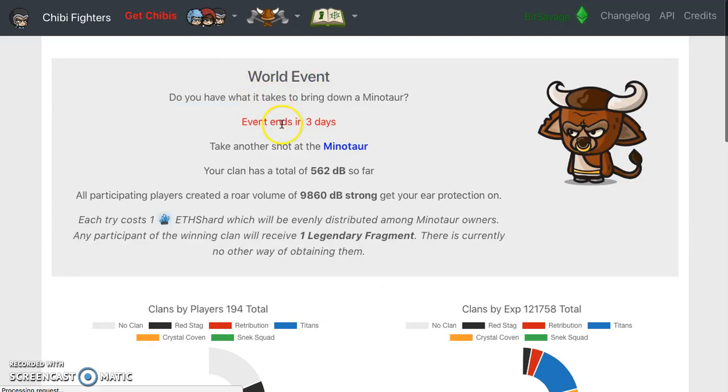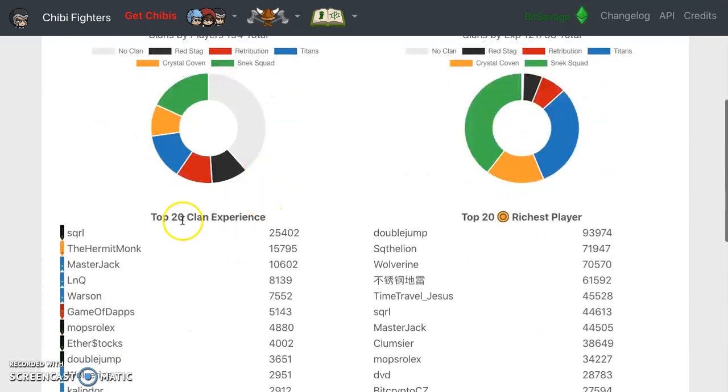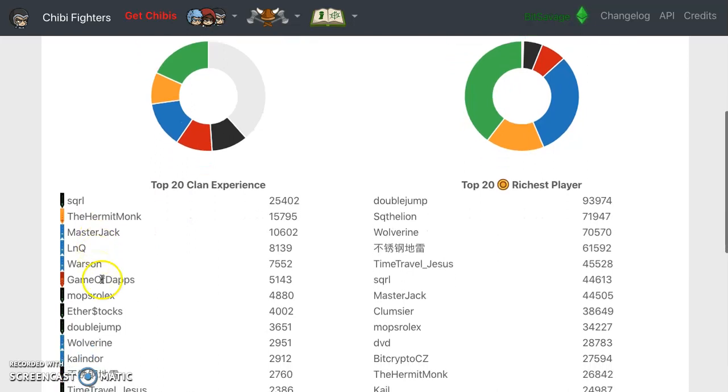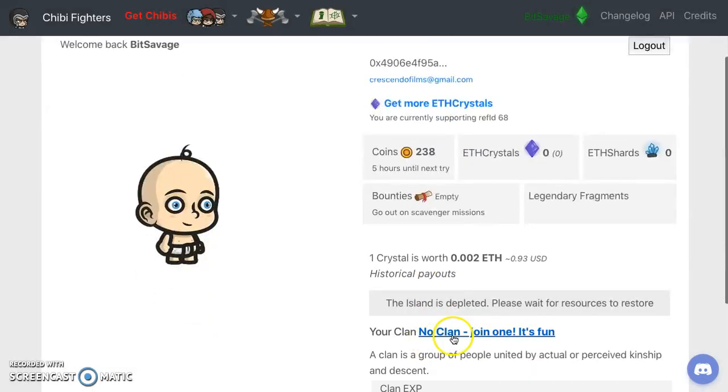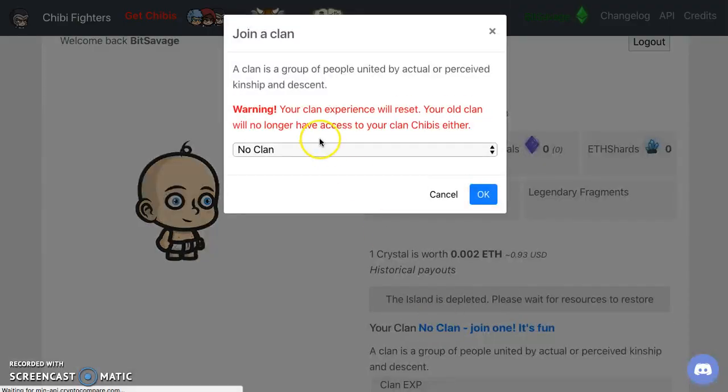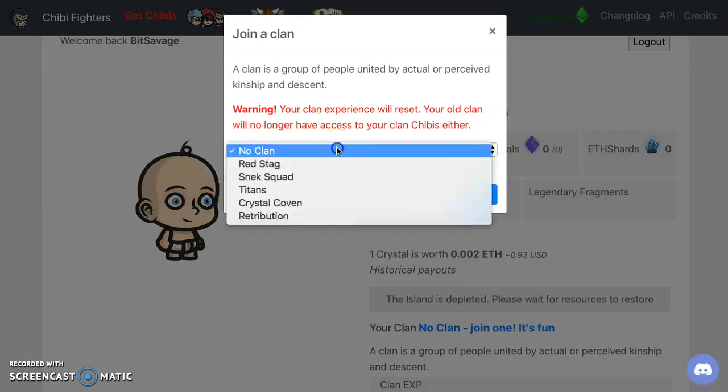I think I've got to join a clan now. Let me look at the clans. You've got the Hermit Monk, Master Jack, Game of Gaps, Squirrel Squad. Let me go back to my account and see if I can join a clan. Warning - your experience will reset and your old clan will no longer have access to your Chibi.